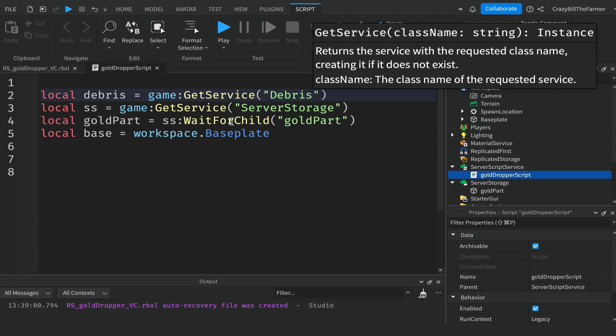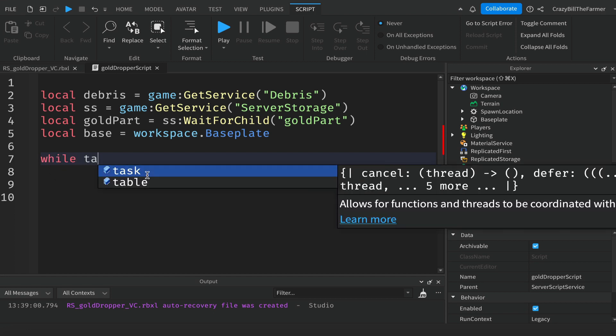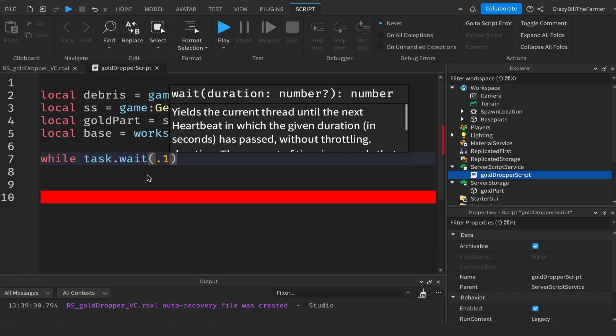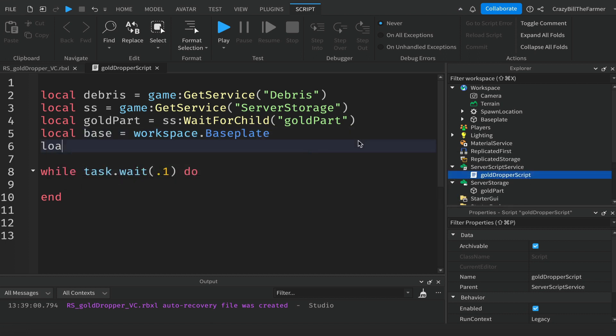We're going to do this in a while loop — it'll sit in ServerStorage and go round and round endlessly, creating parts and cleaning them up. Create the loop: `while task.wait(dropRate) do`. Up at the top, add a variable `local dropRate = 0.1` with a comment saying 'how quickly parts spawn', then replace the value inside the while loop with `dropRate` so you can easily adjust the spawn rate.